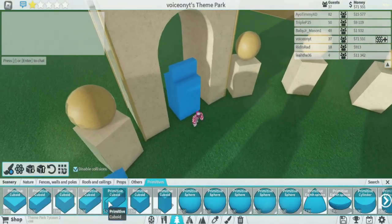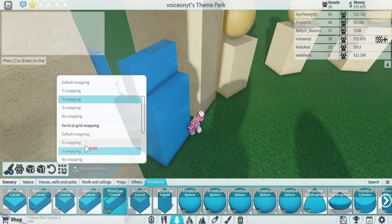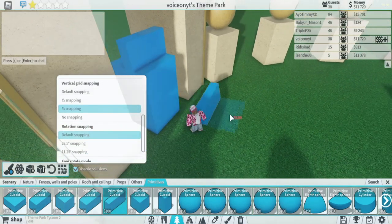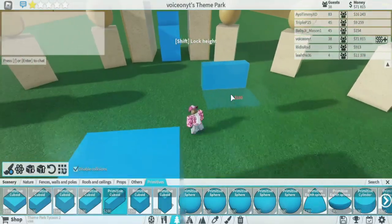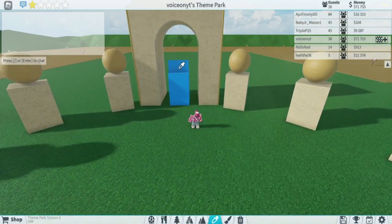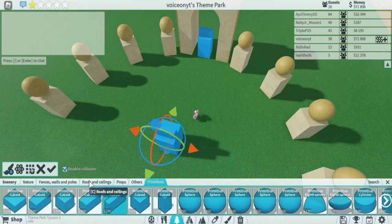The next thing you want to do is grab this primitive cuboid right here and place it right over here, with one-fourth snapping on horizontal, fourth snapping on vertical, and default on rotation. Once you do that, the only option will be right off in front, just like that. Then do the same thing right over here, do the same rotating — hold shift, middle mouse button, and rotate this all the way around.